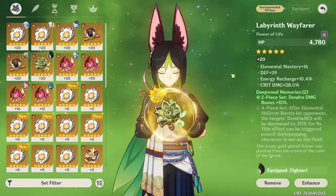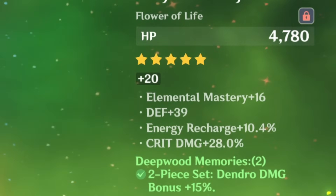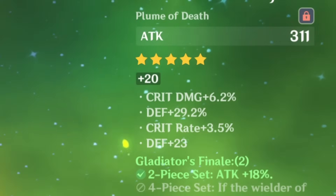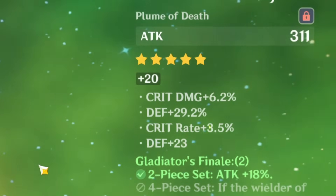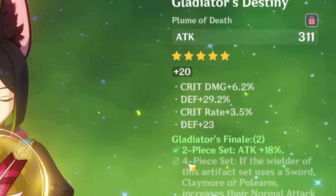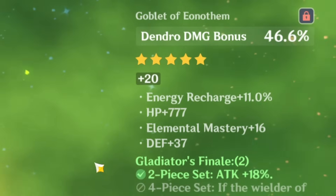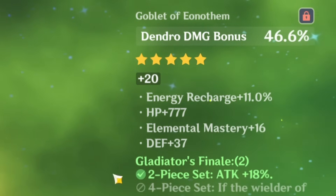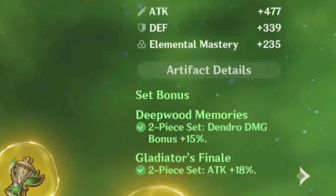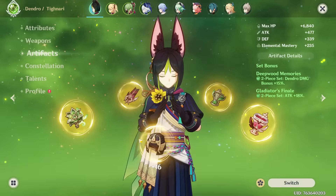This is his flower — I already showed this to you and I was really happy about getting the 28% crit damage. His sands needs a lot of help. 777 — definitely a lucky number for us. Then a crit damage circlet. Considering his stats, they're not bad, so I'm like how did we end up getting here? From all of these artifacts, the artifacts are terrible.